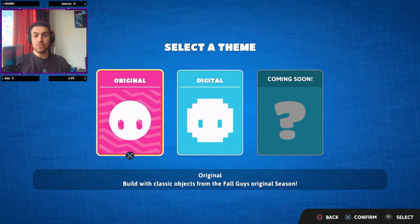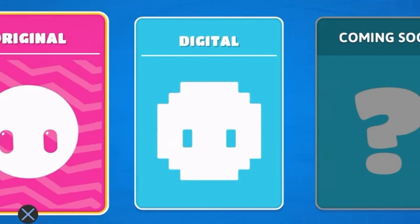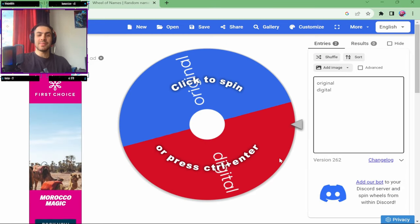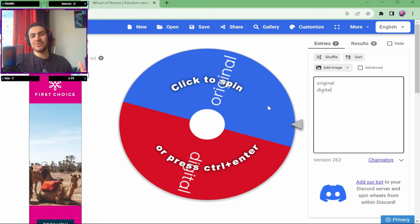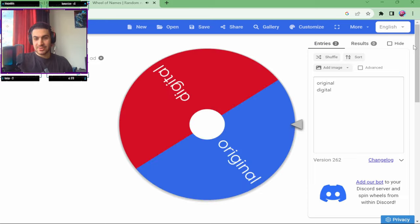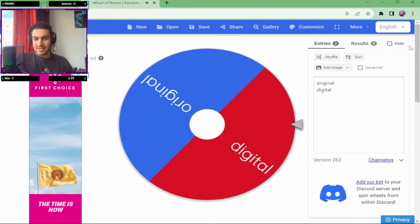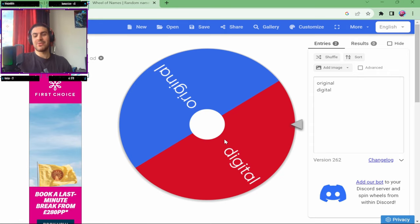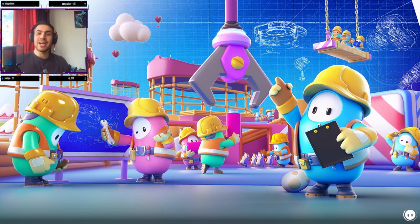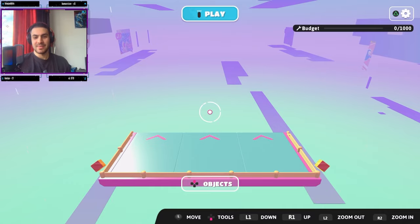We have a selection here: Original and Digital. Let's spin the wheel for this as well. Here is our very first spin of today — let's see if we're making an original or digital map. We get Digital! It's quite laggy but we got Digital, so let's get right into it. We're now loading into our first ever map builder.